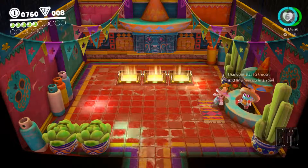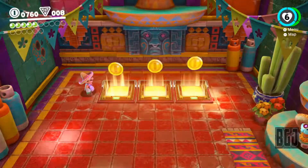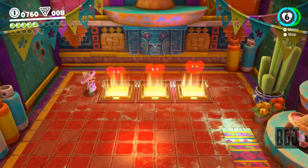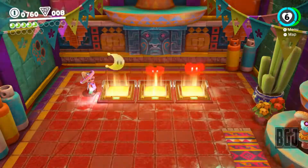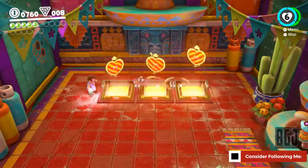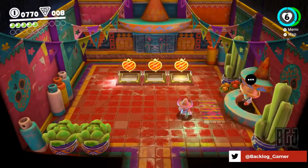Let's see how this even works. I think we have to toss our hat at just the right time. Heart, Moon, Heart, Moon, Heart, Moon — so as soon as the heart disappears it's the moon and I've got to hit the button. Oh, I hit the wrong button — I jumped! I have to hit the Y button. Let's time it... not yet... here we go... oh no, I hit the wrong one. It was way too late. At least we got some coins.